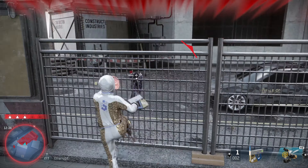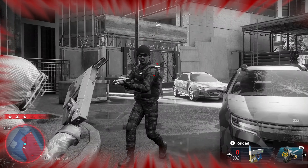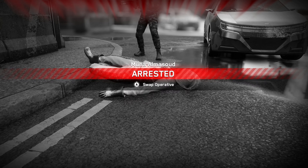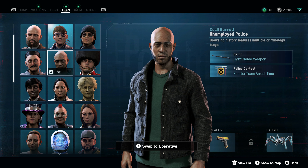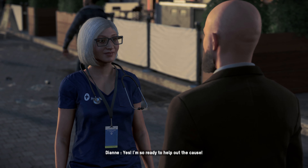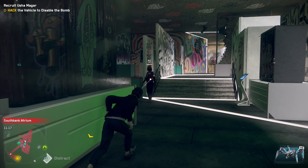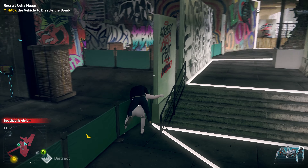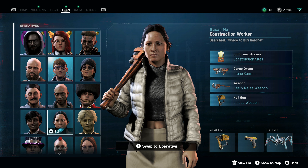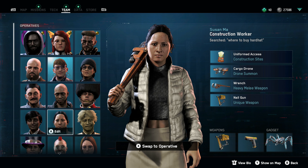A little later into Watch Dogs Legion, things will get more hectic, and should any of your recruits succumb to Albion or any of the other rival factions, you're going to need to rescue them — whether that means saving them after being kidnapped, getting them out of jail, or helping them back to full health. To expedite the process, recruit citizens who can aid you when this happens: barristers and lawyers to get citizens out of jail quicker, or paramedics and doctors who will give your crew preferential treatment to get them out of hospital swiftly. Overall, you're going to want a pretty diverse team — hackers, drone experts, and citizens with personal vehicles are all valuable to your cause.